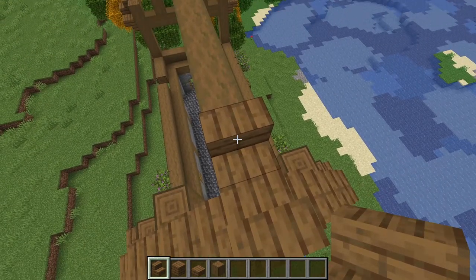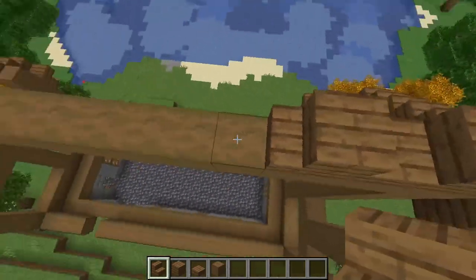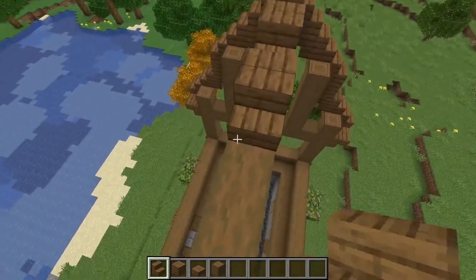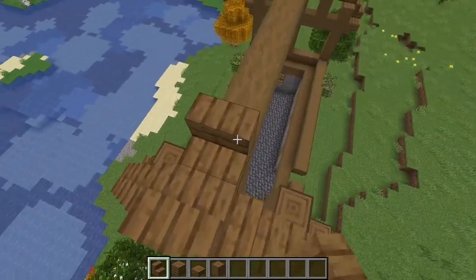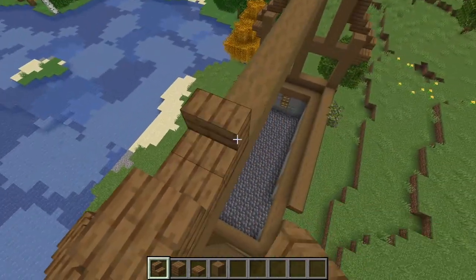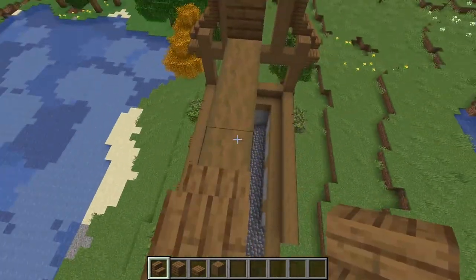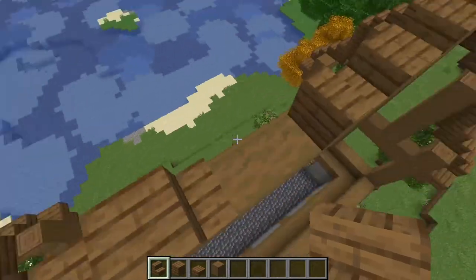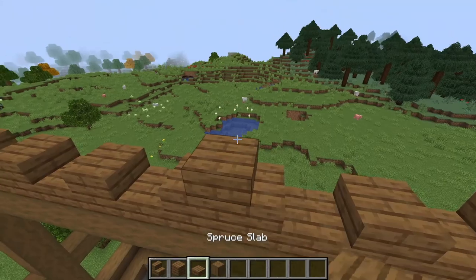Place another stair behind this one and keep placing them back to front until you're ten stairs in from the side. Then go to the other side of the beam and do the same from the frame in — ten stairs total. In the center, place a spruce plank with a spruce slab on top.